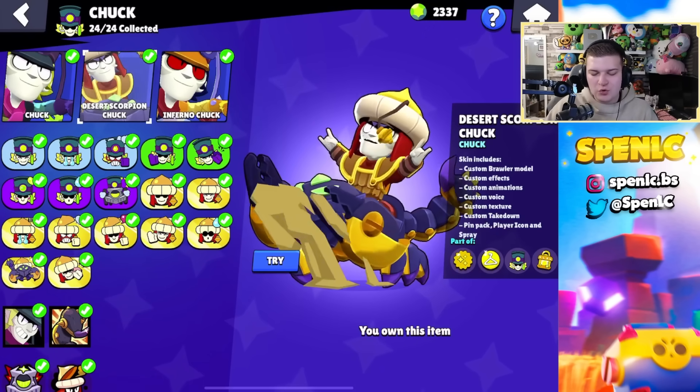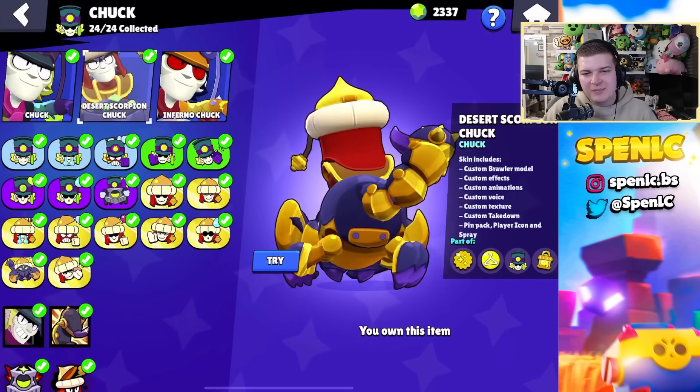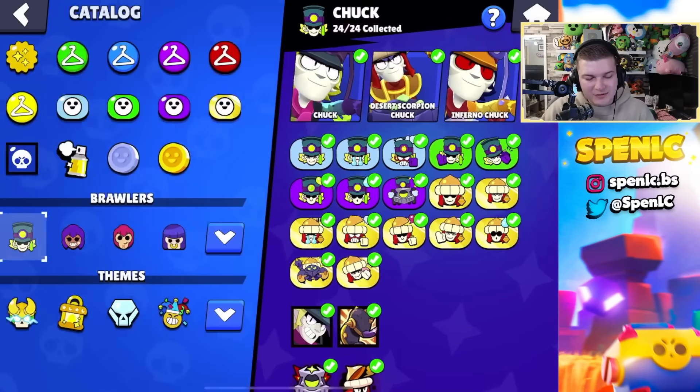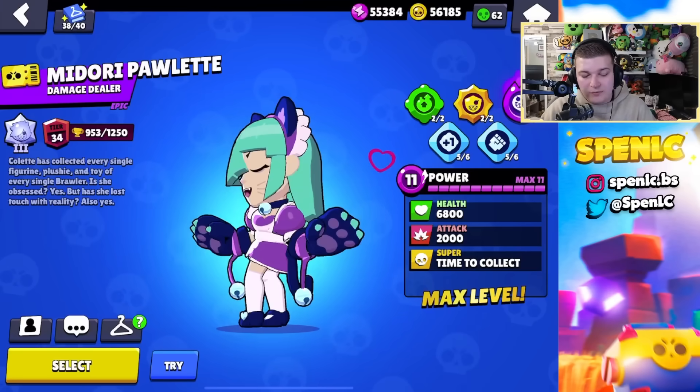Chuck only has two skins — his 29-gem skin is so ugly — but there's Scorpion Chuck, which is literally one of the best skins in the game as well. Some people don't like it but I love it. They did such a good job with some of these recent skins in the update. Not every skin is everyone's cup of tea, but they did a fantastic job.